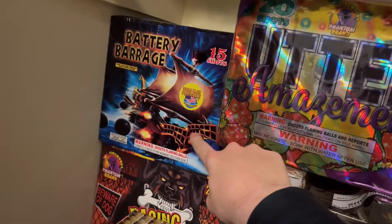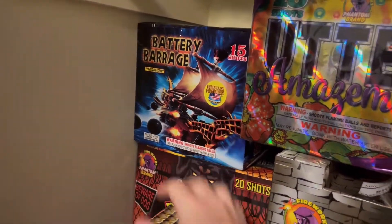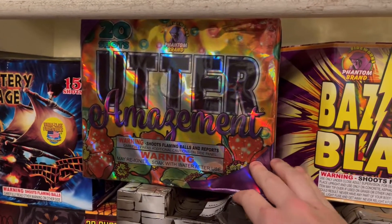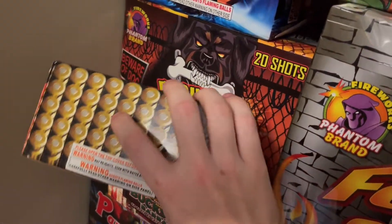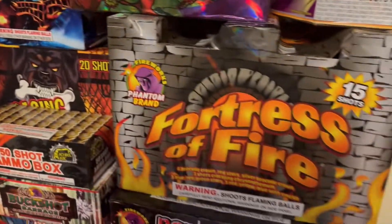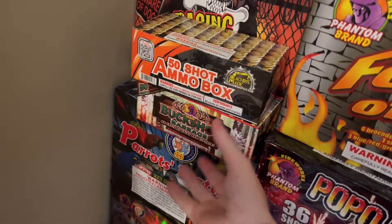Up top I got a 15-shot battery barrage by World Class — I got that one for free because I had to spend a certain amount. Then you got Other Amazement, a 20-shot by Phantom. Then we got Bazinga Blast, 7-shot. Down here we got Raging Wattwiler's Premiere, 20-shot. Then you got Fortress of Fire, 15-shot — a really good cake, I would recommend it. Then we got 50-shot Ammo Box and a Butt Shot Barrage.